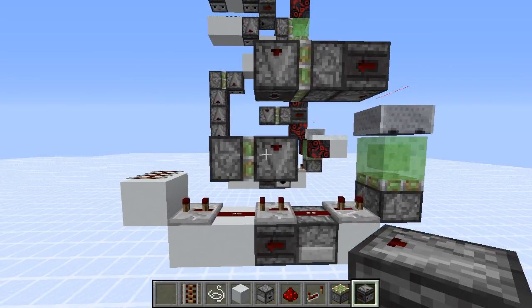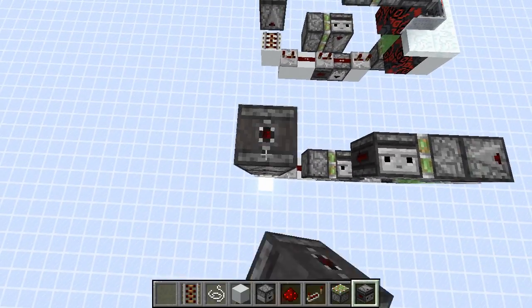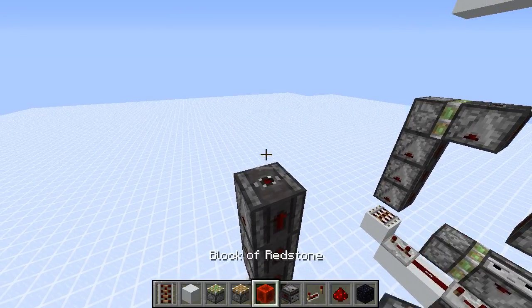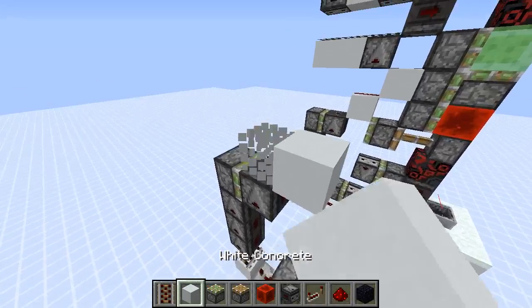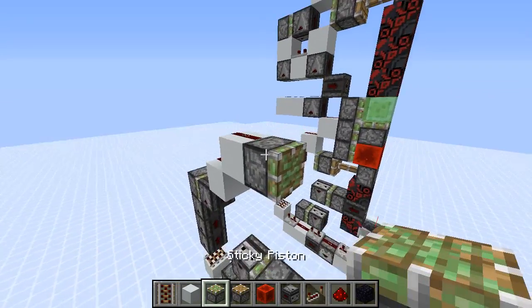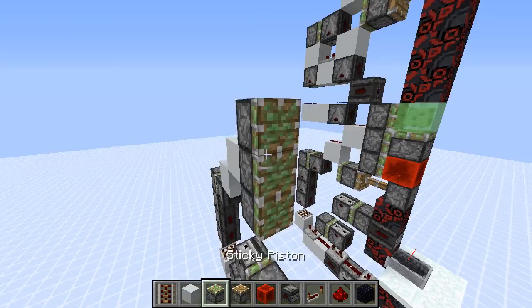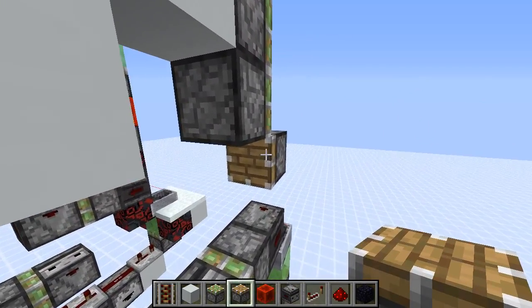Our launching station is already completely done. Now we want some more delay — place three observers like this into a sticky piston with an upwards facing observer. Then get two diagonal blocks like this, redstone dust on top, and three sticky pistons like this. You want one more piston right here — this one has to be a normal piston — and a sticky piston right here.